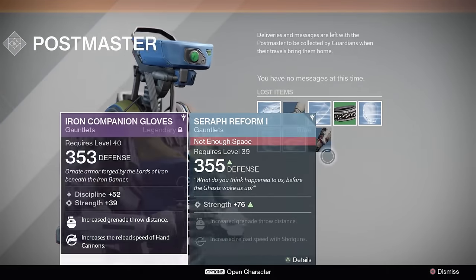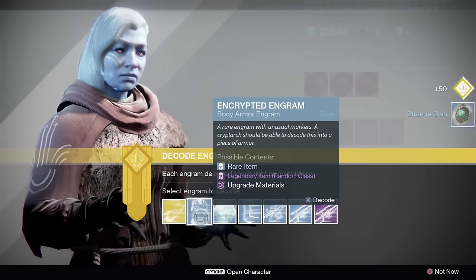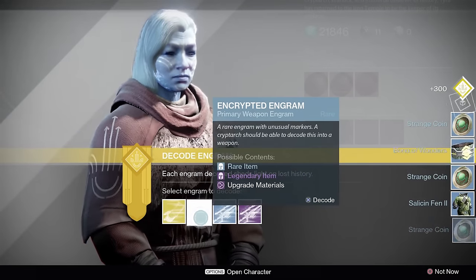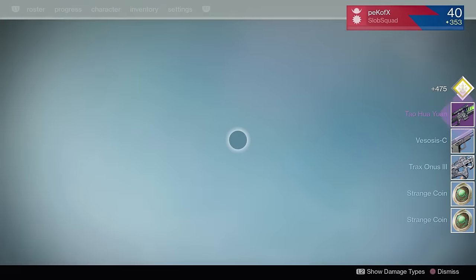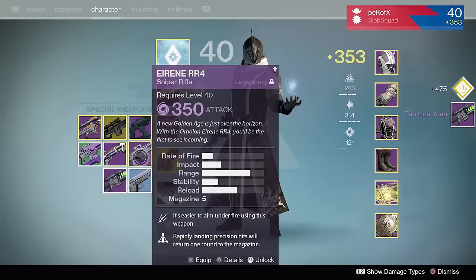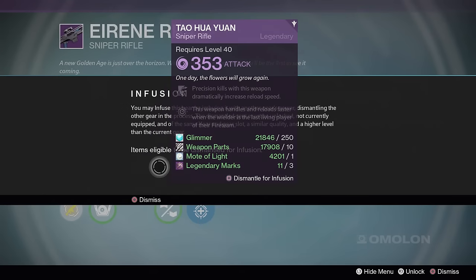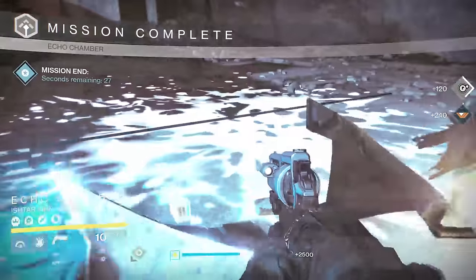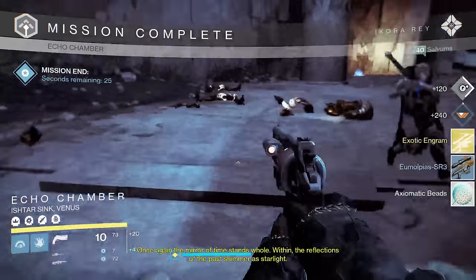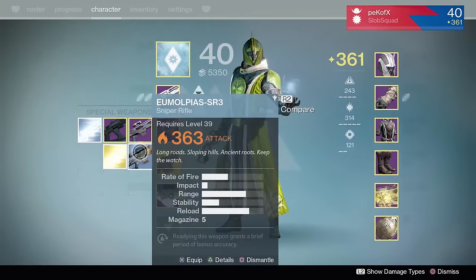Now if you didn't do any hoarding, it's not a big deal. You can still hit 365 relatively quickly. What I recommend is every time you get a blue, purple, or legendary that is higher light than your current gear, just equip it. I had so many legendary marks that anything I got above my current level I would just infuse right away. If you're trying to power level quickly, just equip everything that's higher light, and once you get to the 362, 363, 364 mark, that's when you can start infusing it into your legendary set that you want to keep.